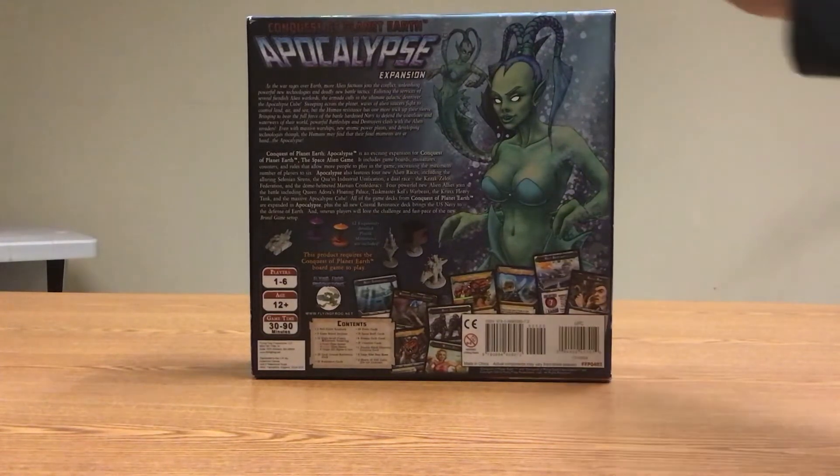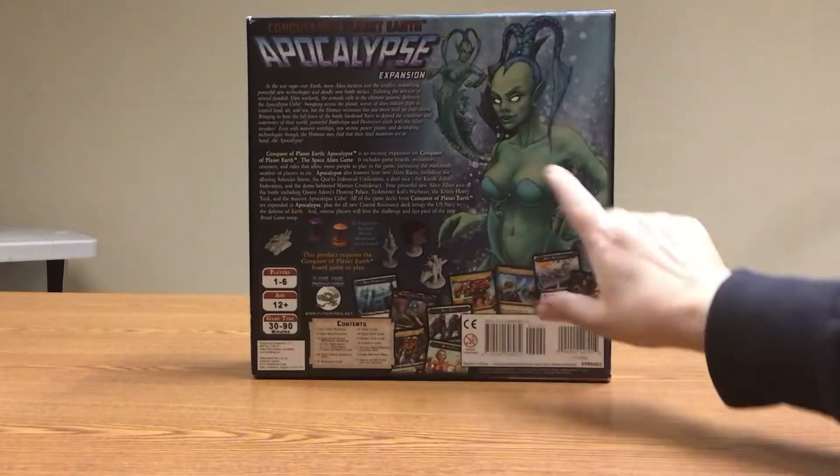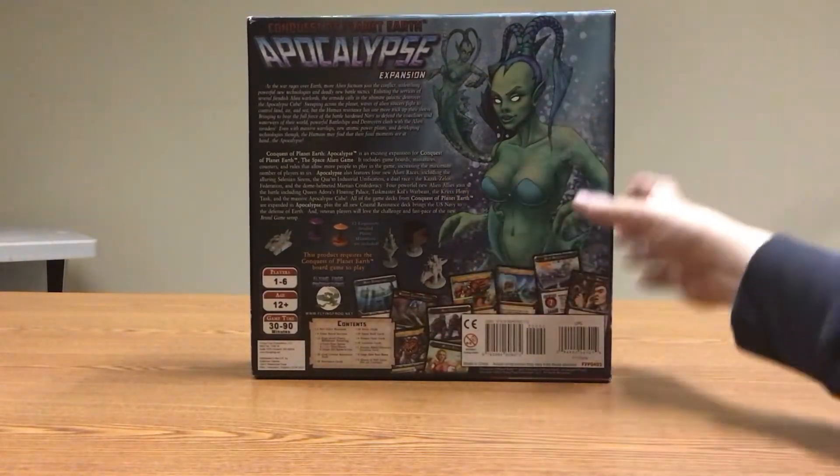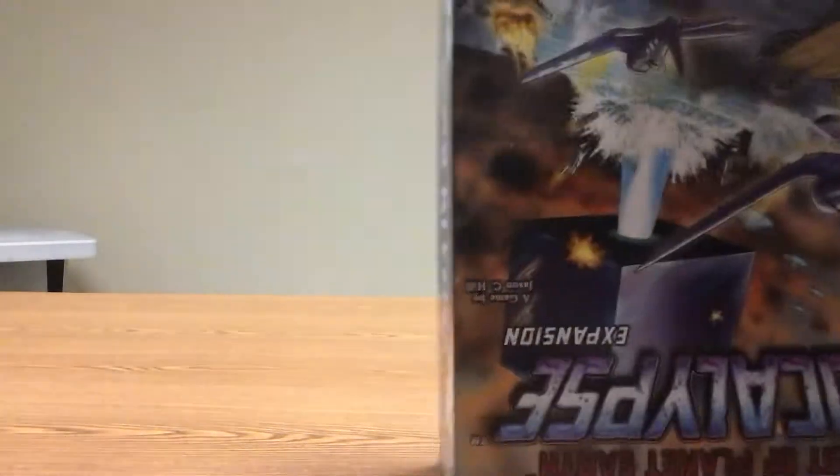Apocalypse also features four new alien races, including the Alluring Senelian Sirens, Kolo Industrial Unification, the Dual Race, the Kazak's Zalos Federation, and the Dome-Helmeted Martian Confederacy. Four powerful new alien allies join the battle. So let's see what's inside the box.